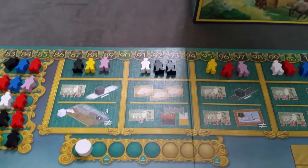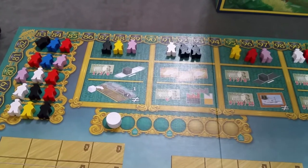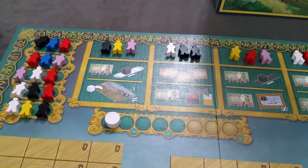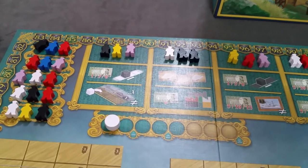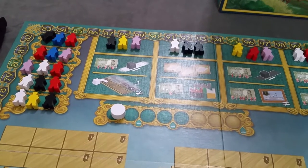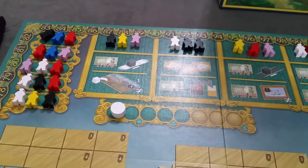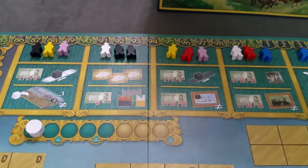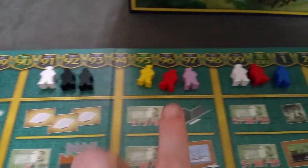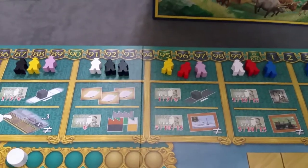The next thing we'll do is put all the workers into the bag. In a four-player game you'd put all the workers in. In a two-player game you'd remove two of each color, and in a three-player game you'd remove one of each color, then put them all in the bag. Draw out of the bag randomly three workers for each of the action slots — that's the same for all player counts. You start the game with three workers in each of those action slots.